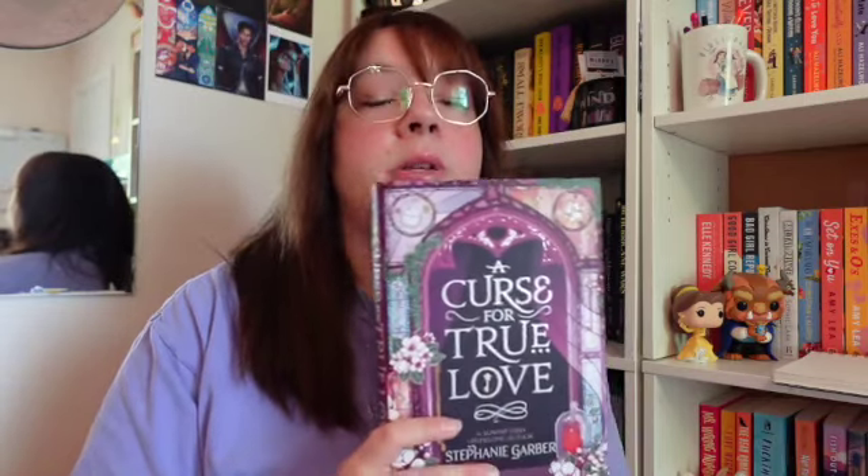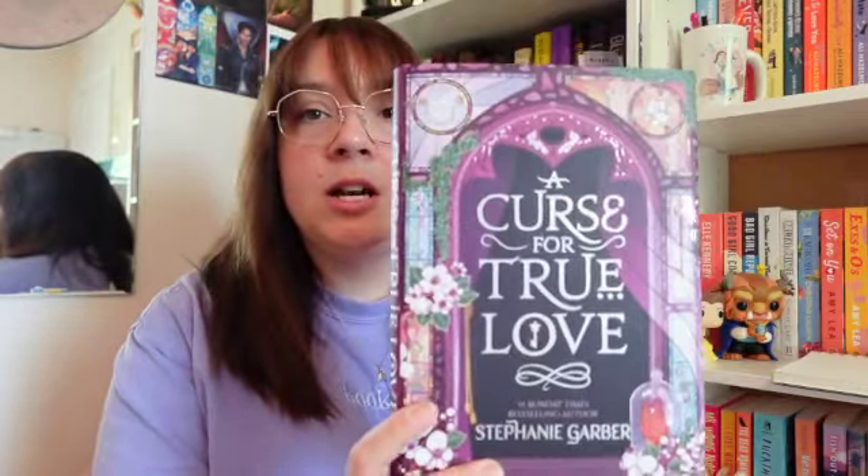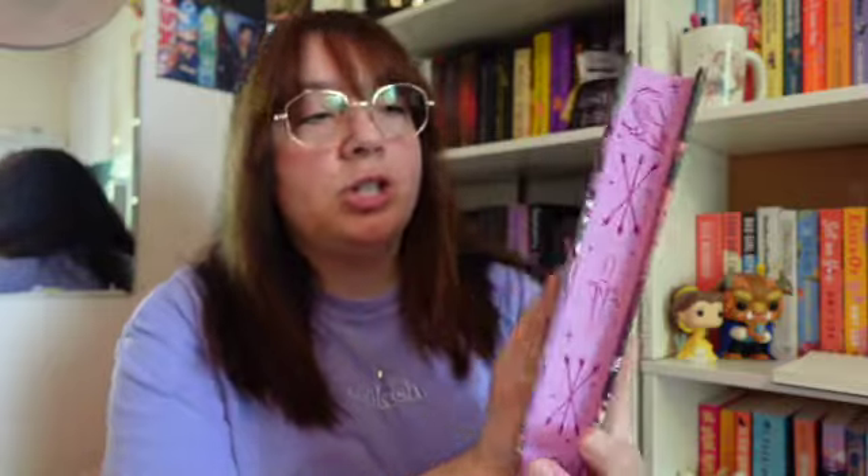The third book is 'next book in a series' and for that I chose A Curse for True Love by Stephanie Garber. I have been loving this series — this is the last book in the trilogy, the Once Upon a Broken Heart series. It follows Evangeline and Jax, who was also a character in the Caraval trilogy which I really enjoyed. I'm not going to go into detail since it's the last book, but it's very fantastical, whimsical, fairytale-esque. I read the second book in April and absolutely loved it. This is the faerie edition — pretty purple with gorgeous edges.